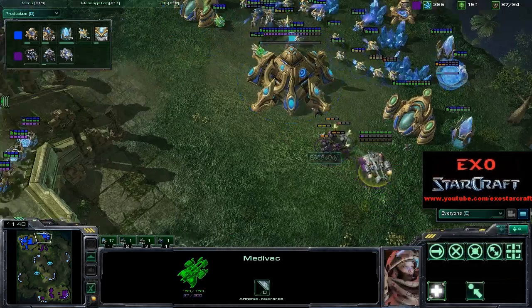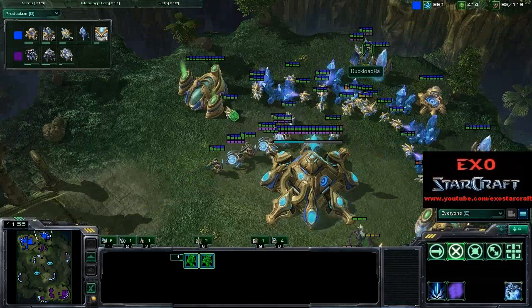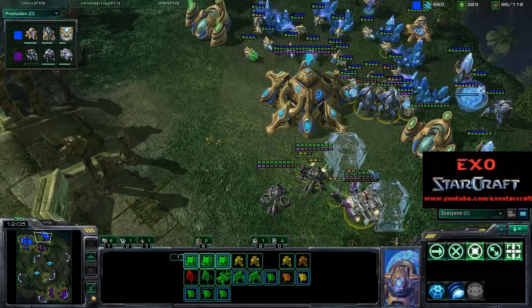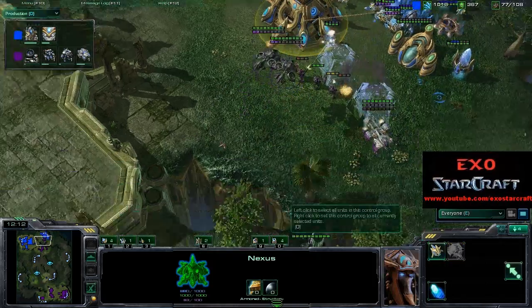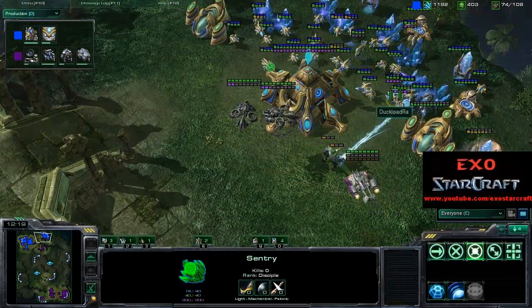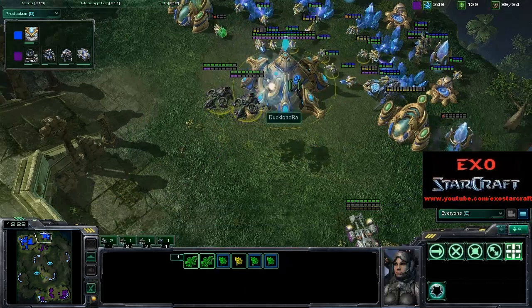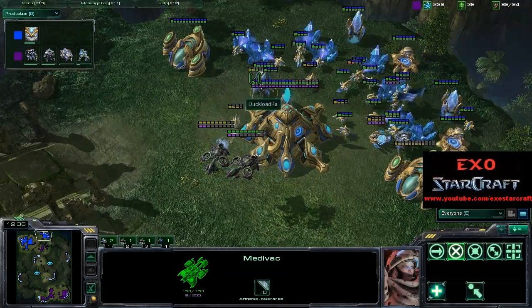Wydra not realizing what happened there. Some Zealots and Sentries are on the way, High Templar still here but no energy for Storms yet. More Stalkers being warped in. This is not going so well for Wydra right now — Goody doing a lot of damage, pinning Wydra down and putting him in a tough spot. There are some cannons in the back but those cannons are not really going to help because the Banshees and everything else are outranging those Photon Cannons.